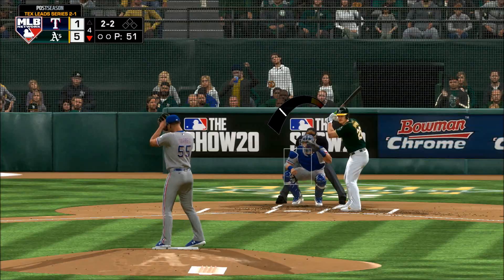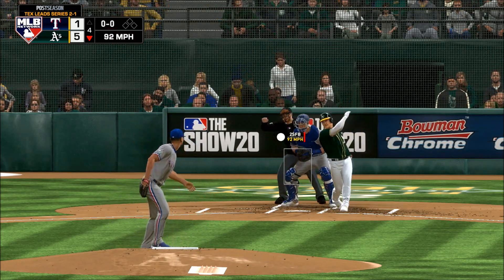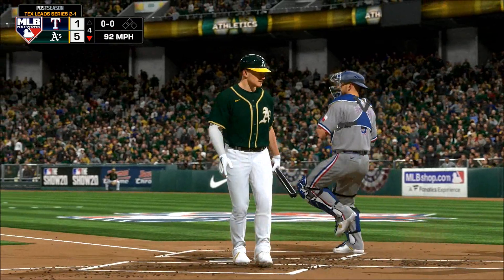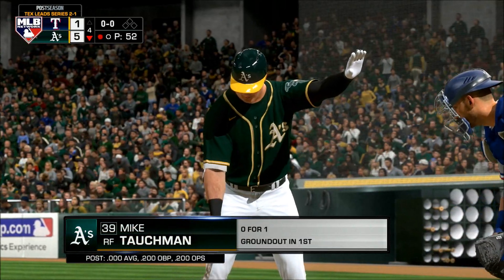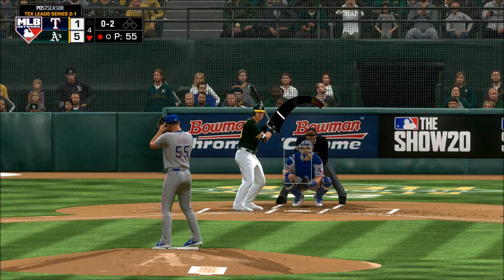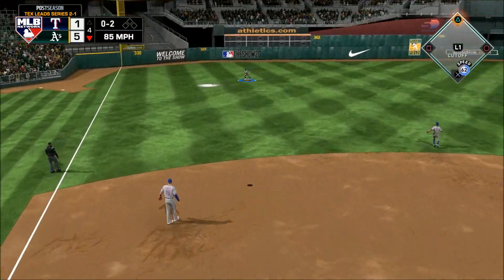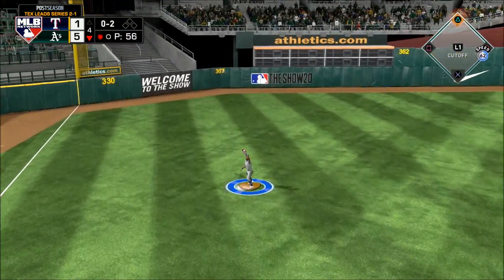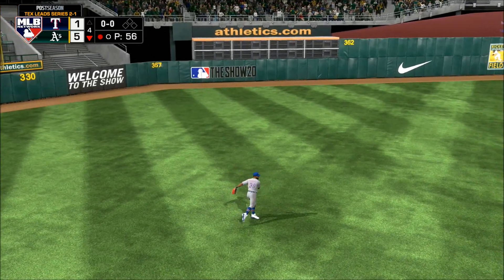So that brings up the old order. Swung on and missed — he didn't even come close to contact on a ball way out of the zone. One out. Ready now, Mike Tuckman — the category of superstar, but to grind out the career he has being drafted where he was, my hat's off to him. Santana is in his tracks now as he makes the catch for out number two.